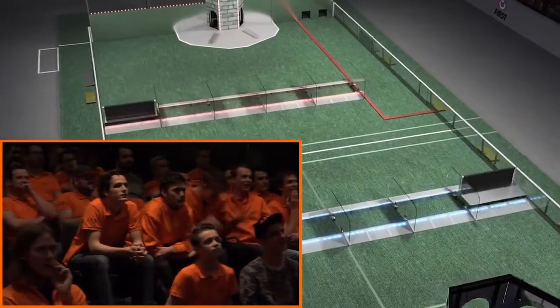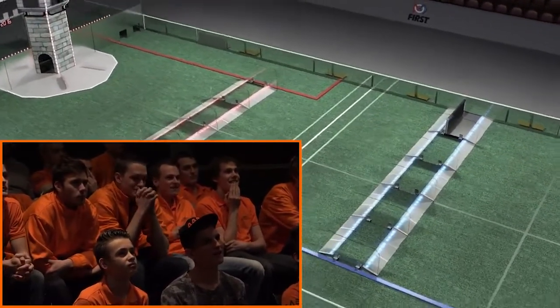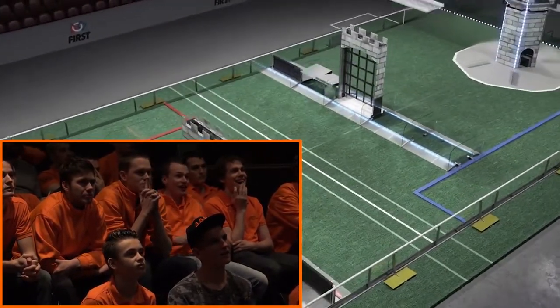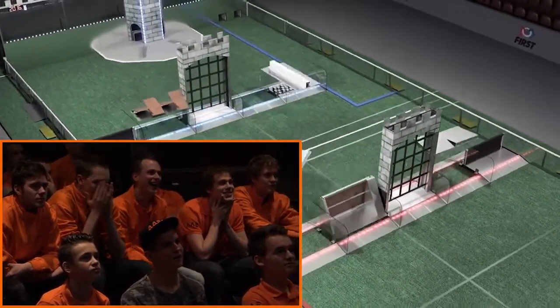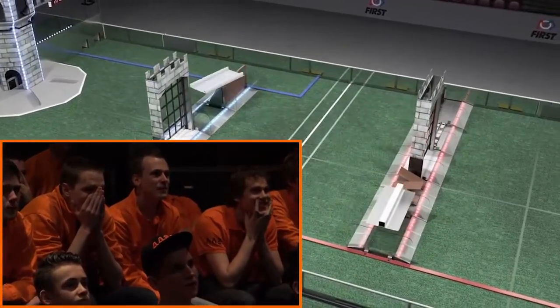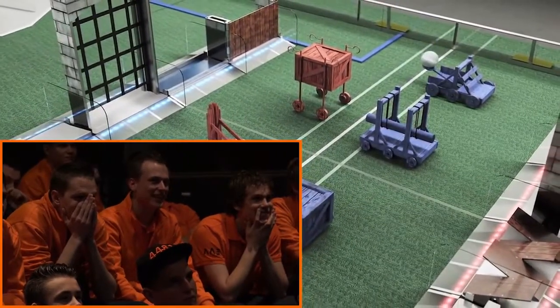The low bar in Position 1 is permanent. The defense in Position 3 changes periodically by audience selection. Opponents are savvy and will be strategically selecting the remaining three defenses to strengthen their Outer Works while in line for their next match. There are more than 10,000 possible field configurations. Robots start in the neutral zone and may have one boulder each.